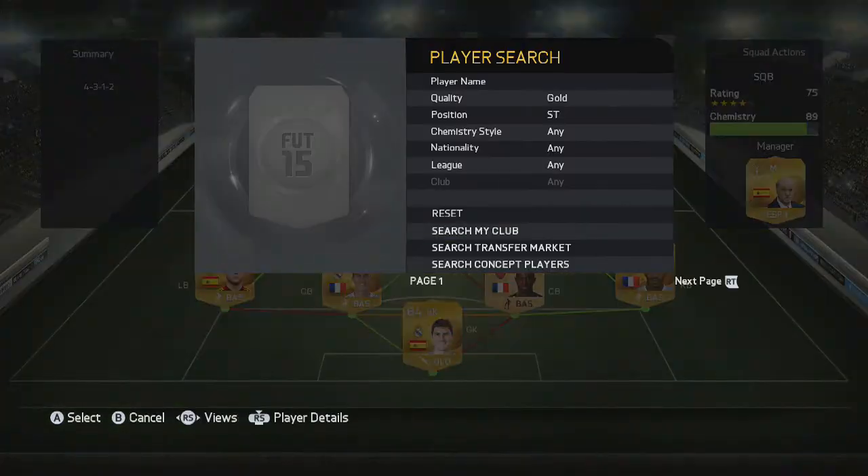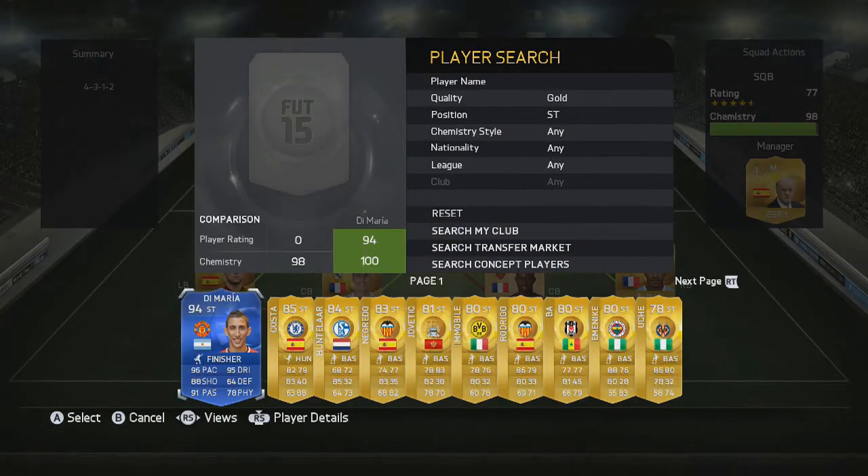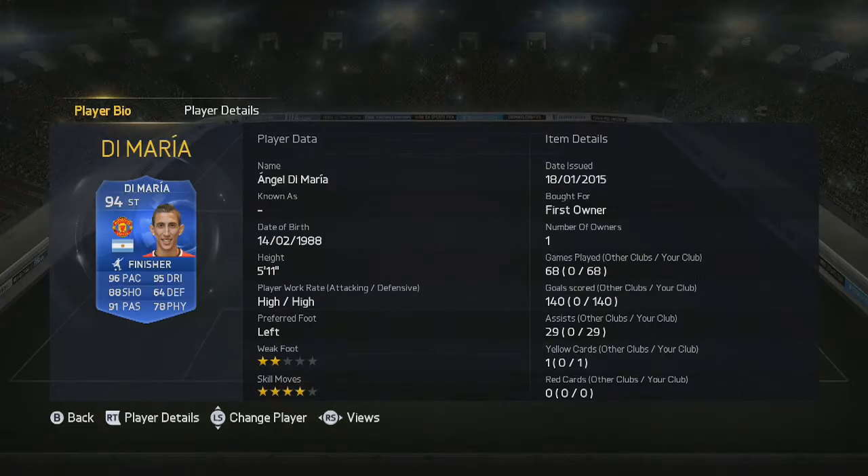The two strikers are Carlos Tevez from Juventus and Di Maria from Manchester United. Di Maria has played 68 games and scored 140 goals with 29 assists — just over two goals a game. I was trying to get him to a three-goals-per-game ratio but he'd have needed 210 goals for that. If you have the coins — about six million — I definitely recommend picking him up. He has 96 pace, 95 dribbling, 88 shooting, 91 passing, and feels like he's got 90 physical as well. Four-star skill moves. He's unbelievable.